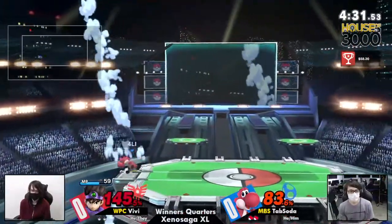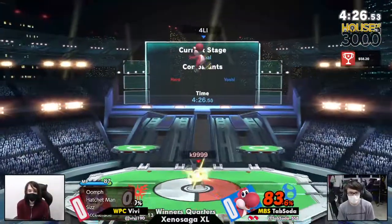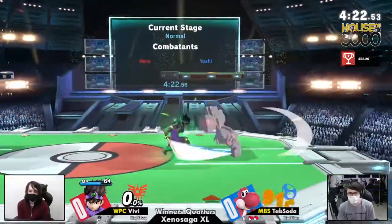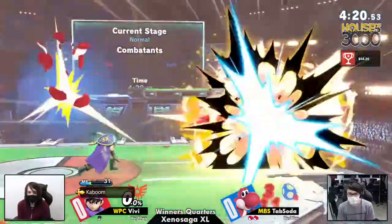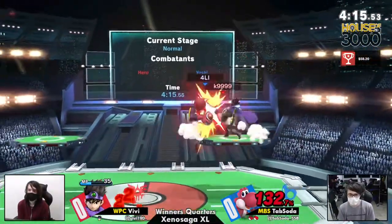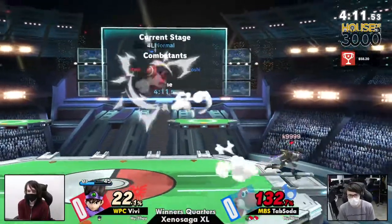Massive damage. And dropping shield again — you can roll out of that, you can actually buffer the roll once you see the first hit. But BB just not really reacting in time. That's going to be a stock for Tab Soda. Let's see if he can do anything with it though — Yoshi's heavy. I was going to say, with that threat BB had thrown out, it only probably had a 40% chance of actually hitting.